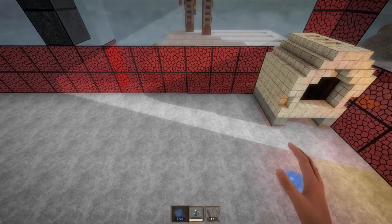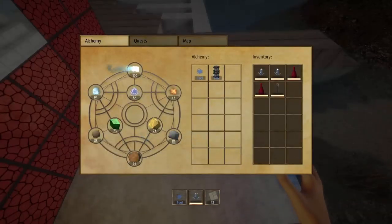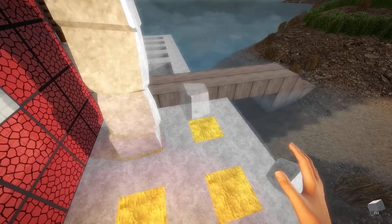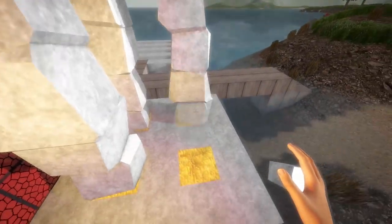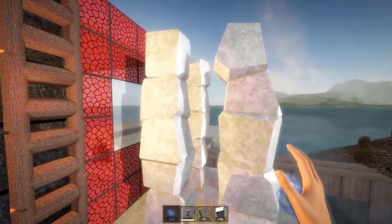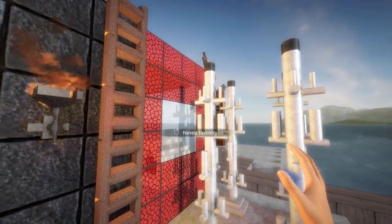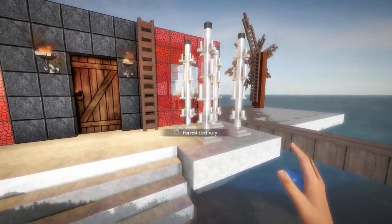The next thing we're going to make is electricity. I made these little gold things here so we can place some components on them — it's five high. We'll do that for all four spots, because we want to make as much power as we can. All you have to do is come up and right-click it and it'll give you your electricity. So now we have wind, fire, and lightning.